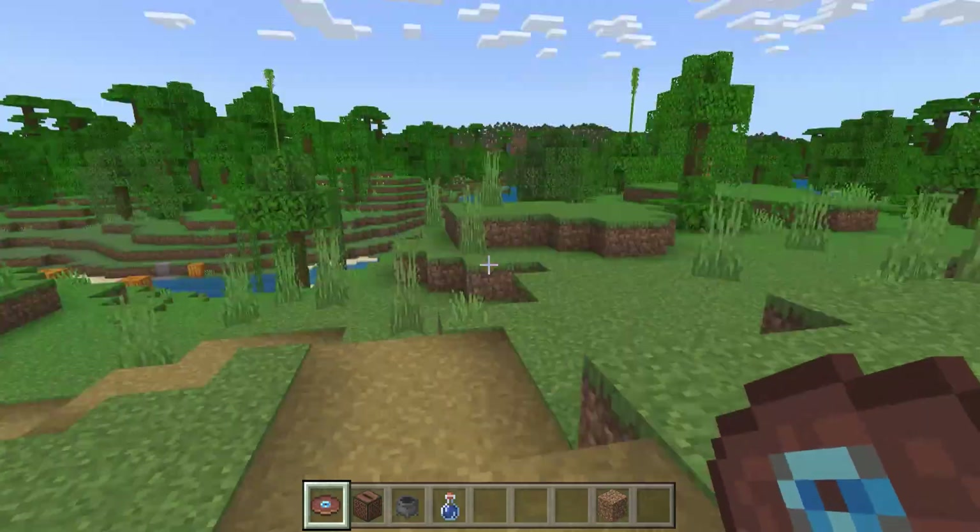So when all the blocks became clay, the first thing you need to do is go on top and mine the four blocks. You need to find a villager that sells clay — I found it, it's the stone mason. So then you need to trade a lot of your clay.